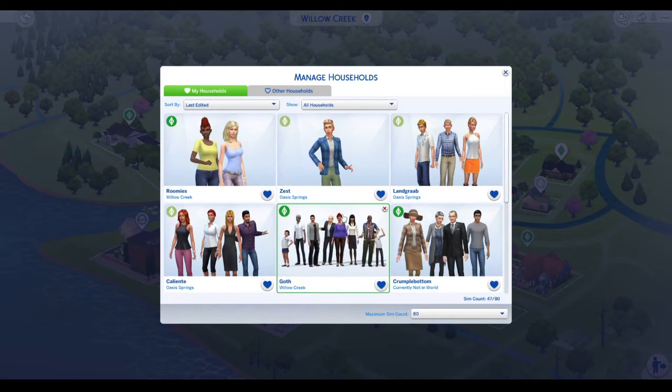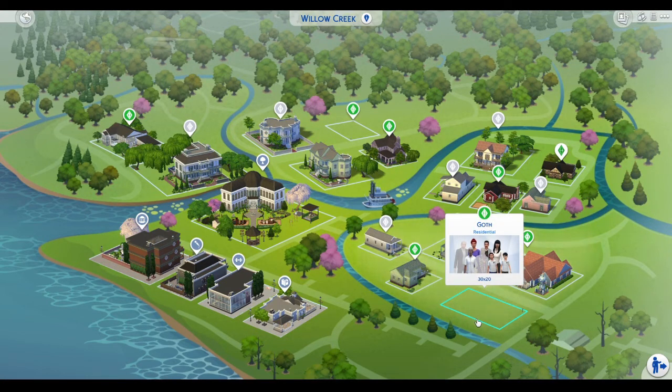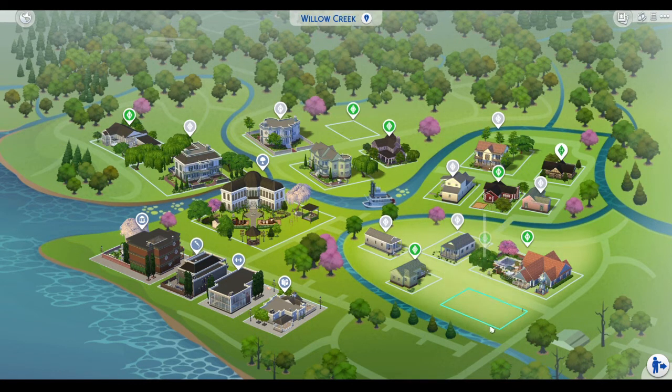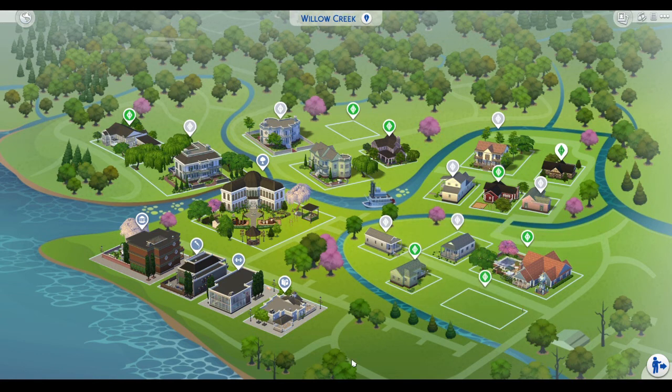I also want to put in a bunch more MySims characters — I just have to look for more MySims characters with last names. So look forward to that. Next time I plan on probably making the Pleasant household because I'm interested in building that particular house from The Sims 1 — I think it's like One Sim Lane or Three Sim Lane or something like that. Thanks for watching, and hopefully we'll see you next time!